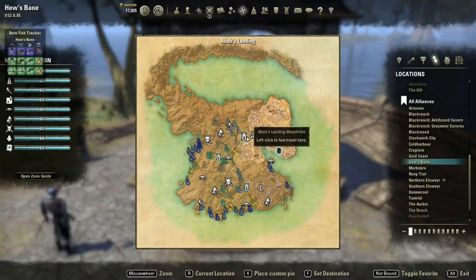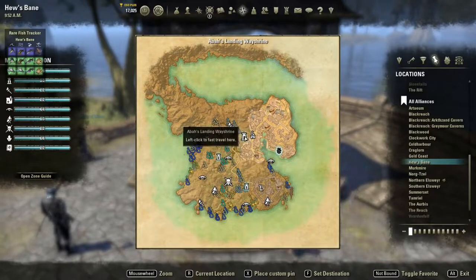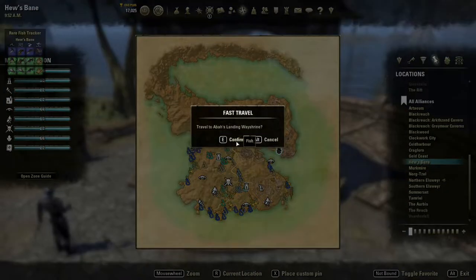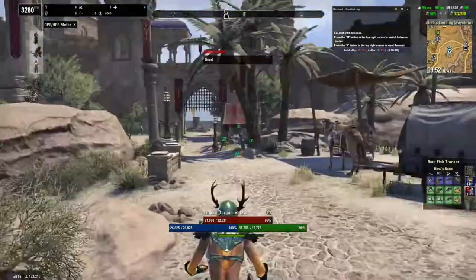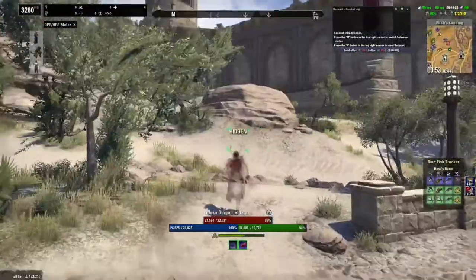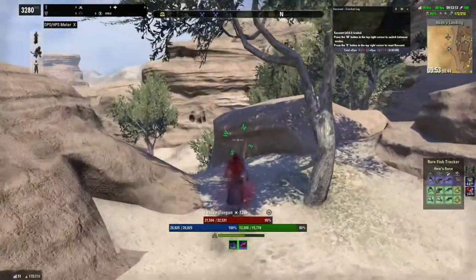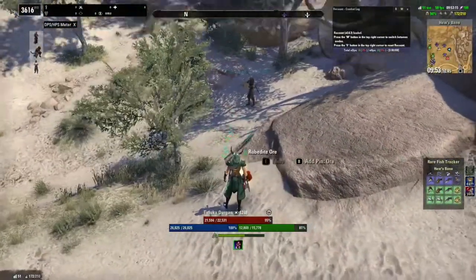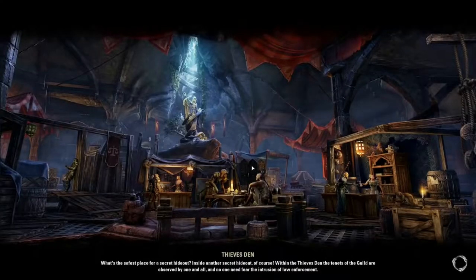The Thieves Guild can be found in Hew's Bane. This is Hew's Bane — this is Abah's Landing where the city is and the Thieves Guild is right around the corner. Beautiful world of Abah's Landing and Hew's Bane, welcome to part of Alik'r, where the Redguards come from. If we run to this location you can see this giant Thieves Guild here. The DLC gives you access to this location in the world.